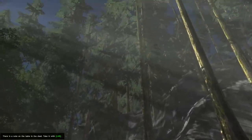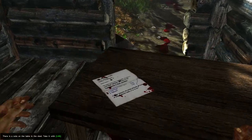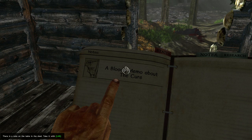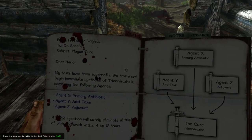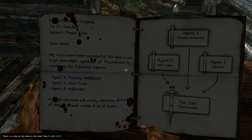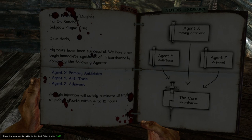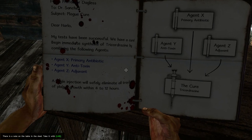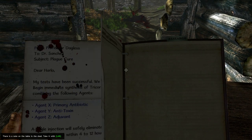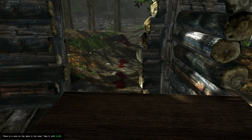There's a note on the table in the shed — take it with left mouse button. A bloody memo about the cure: from Professor Dagless to Dr. Sanchez. Plague cure. Dear Harlow, my tests have been successful — we have a cure. Begin immediate synthesis of trichordrazine by combining the following agents: primary antibiotic, antitoxin, adjuvant. A single injection will safely eliminate all traces of plague growth within 4 to 12 hours. Well, that seems easy. We need a primary antibiotic, an antitoxin, an adjuvant, and then boom — cure. If only.